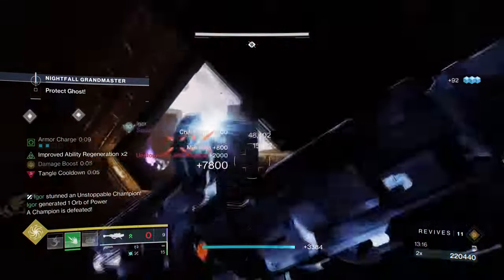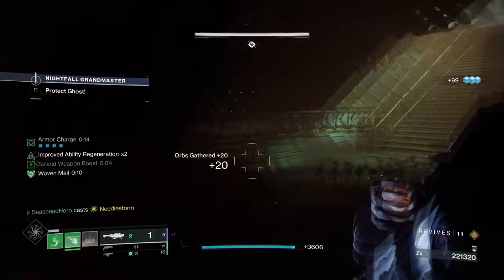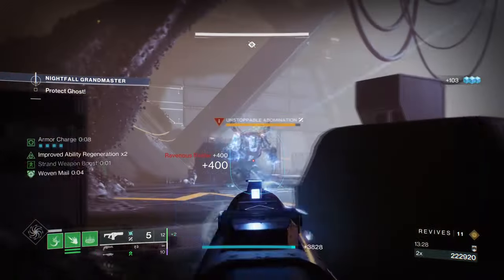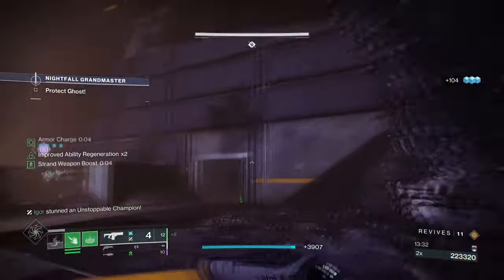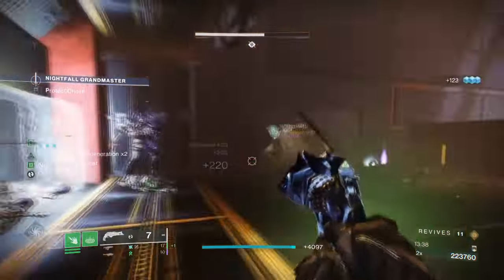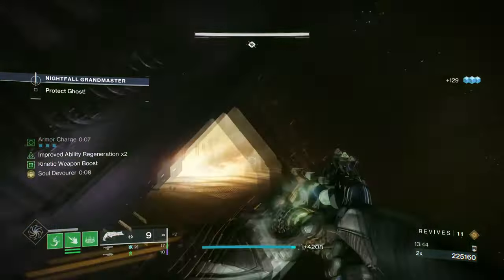One fragment focuses on grenade regen and another focuses on debuffing enemies. I believe going with the following allows the build to play more safely while using your weapons from a distance, and also allows us to use our Grapple Melee on personal when we get the chance. Although we should be using Thread of Evolution to help with Threadling damage, this isn't so much required as the build-up of poison damage will support our Threadlings overall. Everything this build does will be supported one way or another through our poison damage build-up, so all you need to do is apply constant pressure.